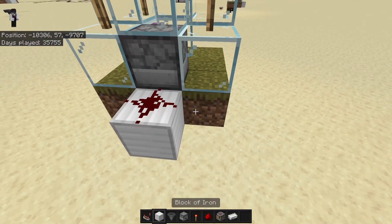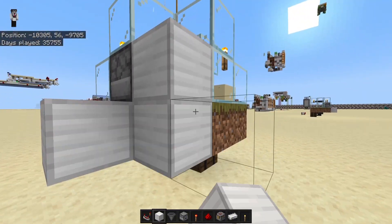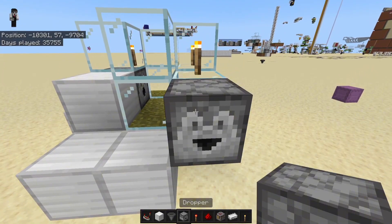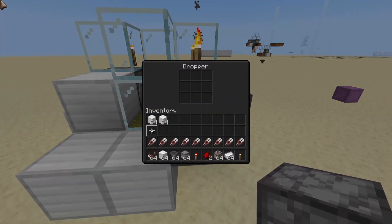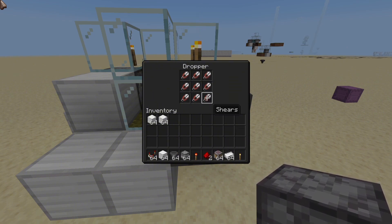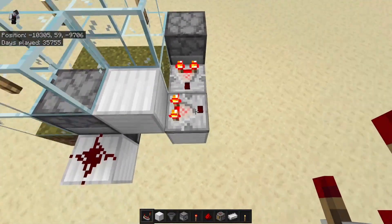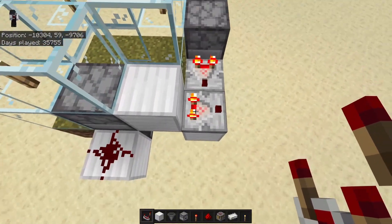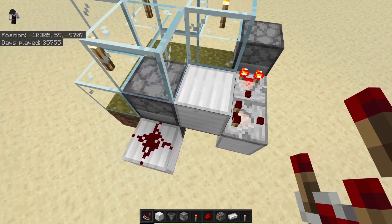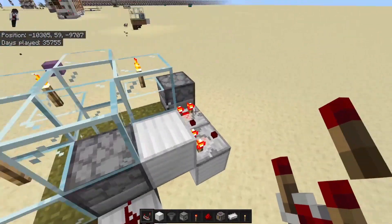If you don't ever want the shears to run out, you're going to need to break these two blocks here, then place a solid block there and here, then place a dropper here and fill it with non-stackable items. For the sake of this video I'm going to use shears, but you can use any item that doesn't stack past one. Then take a comparator out of part of this side and a comparator out of part of this side. What will happen is this comparator will stay on when this is full, but if one is removed, you can see it turns off. This is what we will be using to notify the crafter that it's empty and needs refilling.